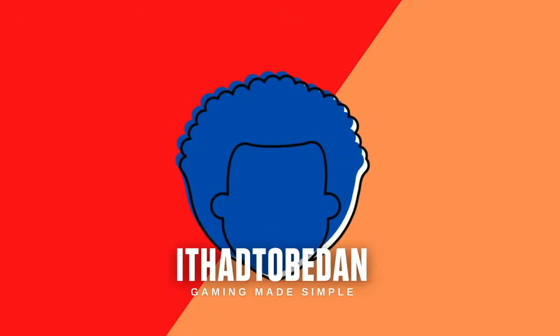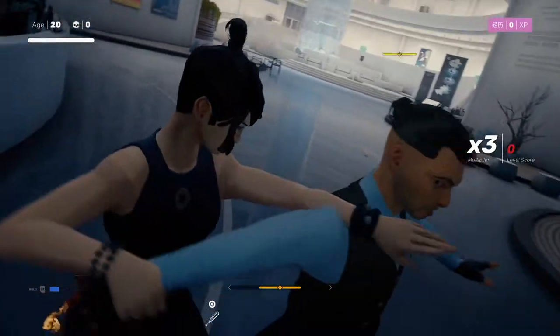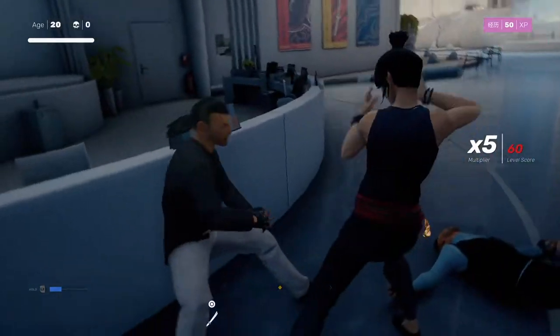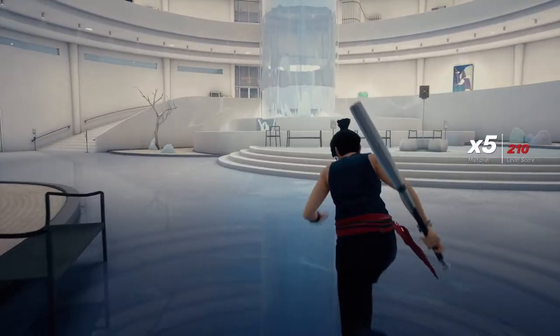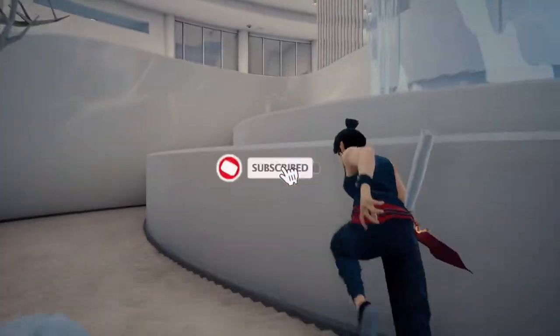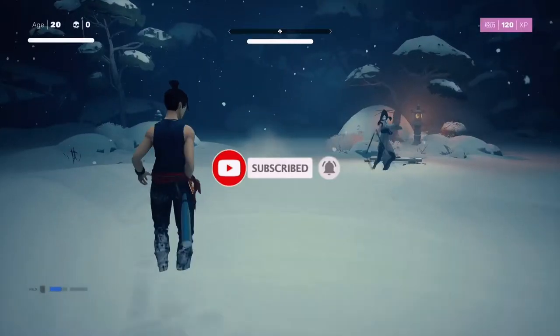Another Sifu video today — we're looking at Kuroki, the boss in the museum. After defeating the two enemies here you should grab a weapon. My weapon of choice is always the baseball bat. We're going to take the lift up.